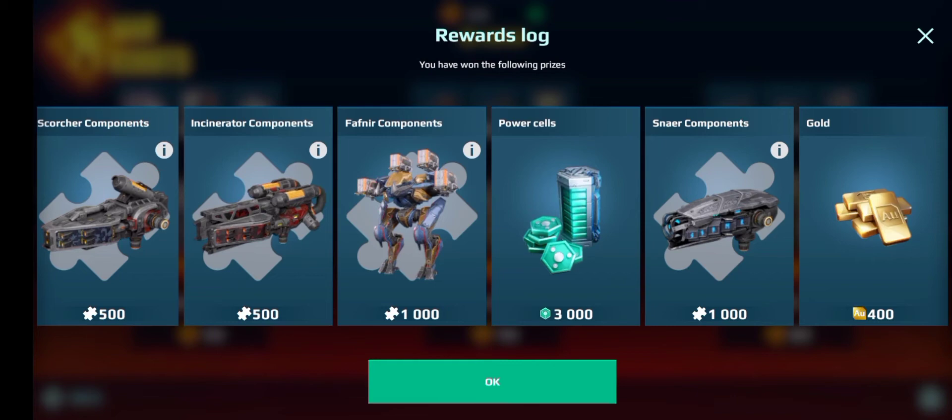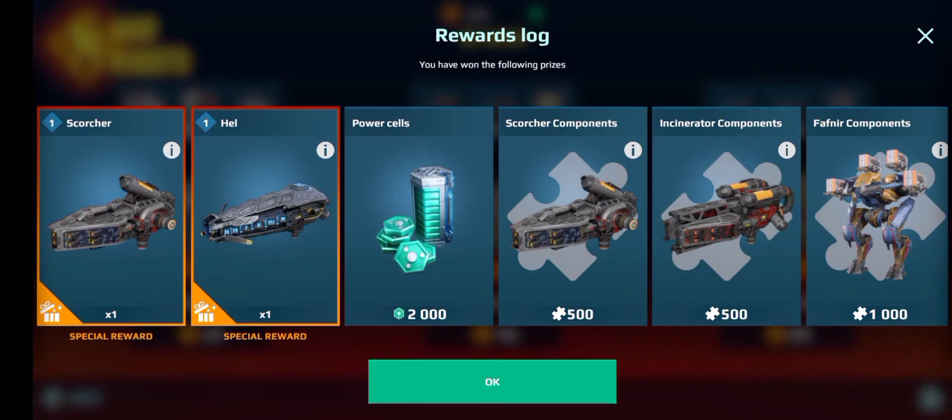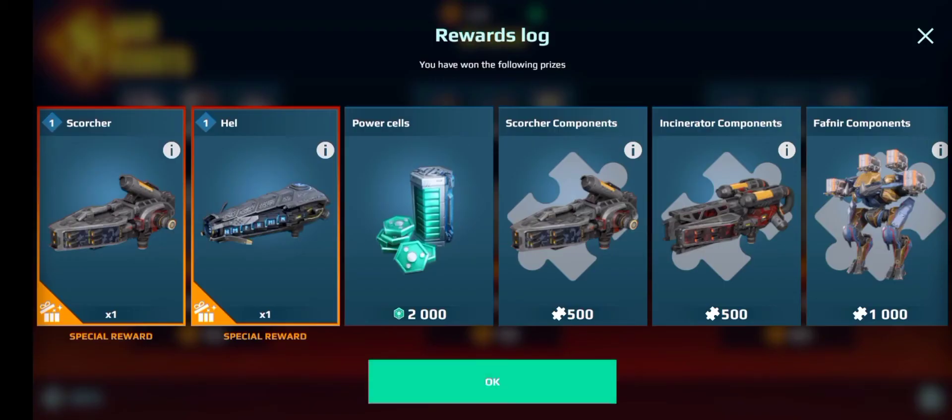Then it was power cells, gold, or components and I got the power cells which I really wanted. Same with the Fafnir component, and then I ended up getting this Hell, which was really nice because I really wanted to do a build with this weapon.